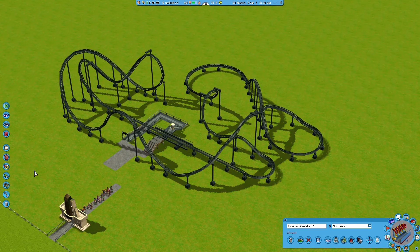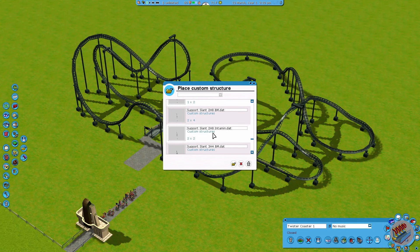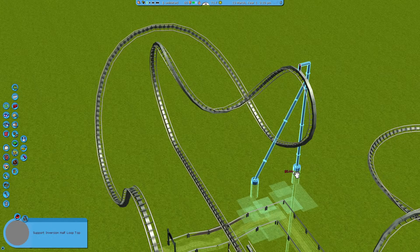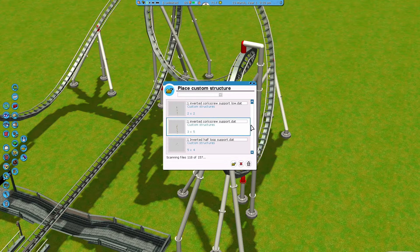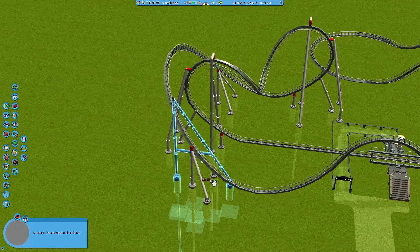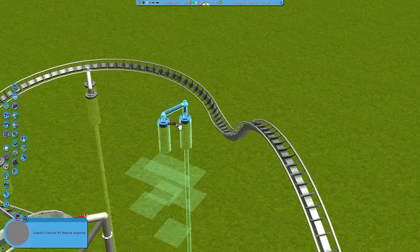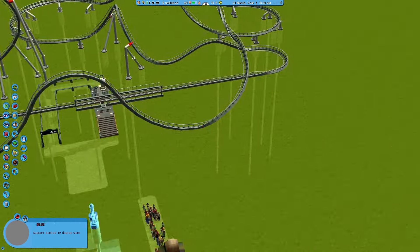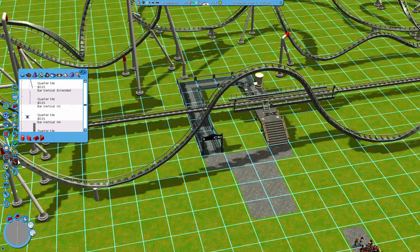I'm looking at the layout here and I think it looks pretty nice. I actually really like the half loop, double corkscrew, half loop, and then it goes into that overbank turn — it kind of really fits together nicely in that area. For the theming, I'm thinking Silver Track with white supports because I'm thinking about naming this coaster the Silver Bullet, because it's quick, it's got a launch, it's fast-paced basically.